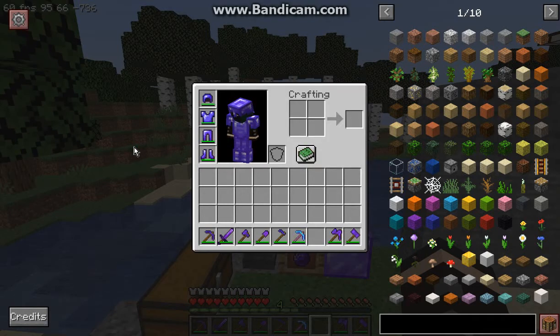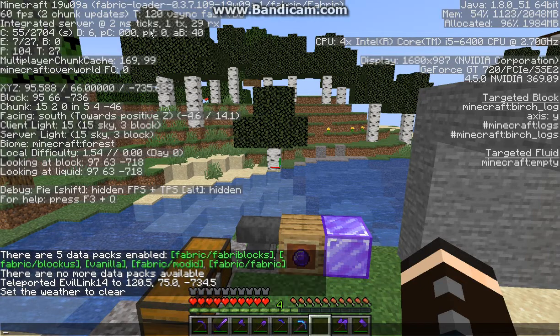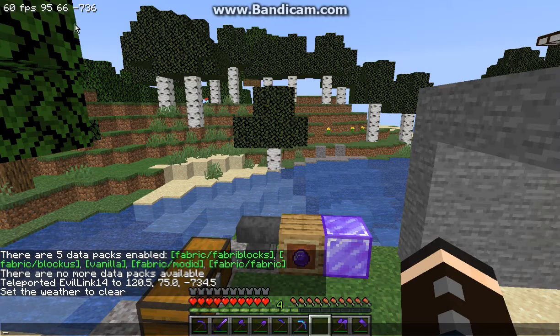Hello everyone, this is Santandoc2 and welcome to another Fabric Mod Overview. This time on Ash, short for Another Simple HUD, which as you can see in my top left corner is just a simple FPS counter and coordinates. You can also check that it doesn't completely go behind the other elements or just doesn't display when the F3 menu or debug info is displayed, so that's fine.